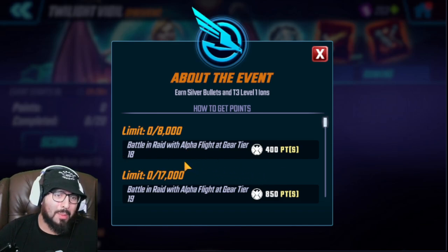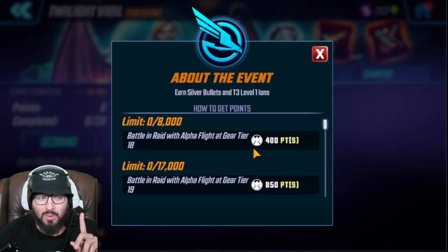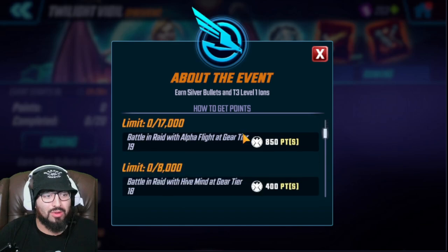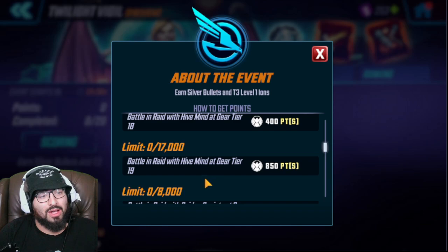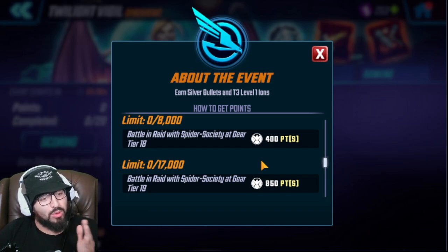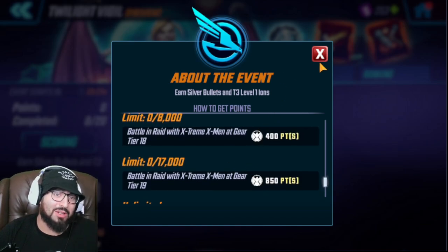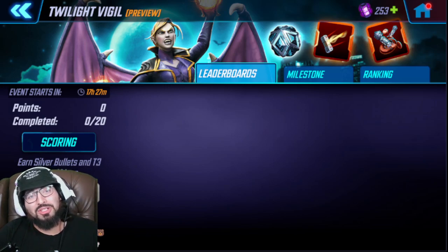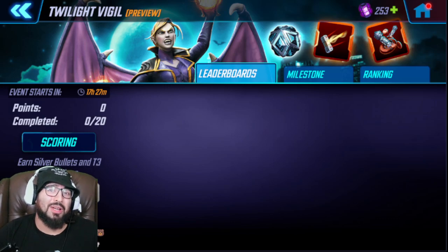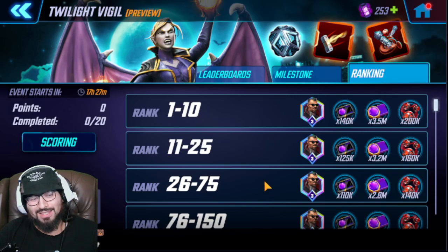You definitely want to G18 them as well, but if you had to pick one to G19: North Star for Alpha Flight, Red Goblin or Void Knight for Hive Mind, Penny Parker over Peter B Parker for Spider Society since you get dual use clearing sections faster, and Nightcrawler for Extreme X-Men. Thank you so much for watching everybody - if you want to join us on Twitch the link is in the description. Best of luck in the event, hope you max out your milestones and get a chance at Blade Diamonds. See you in the next one!